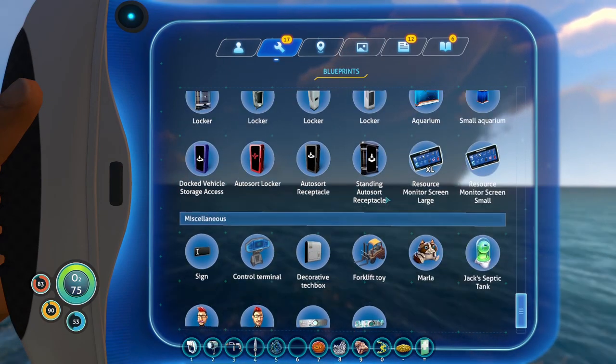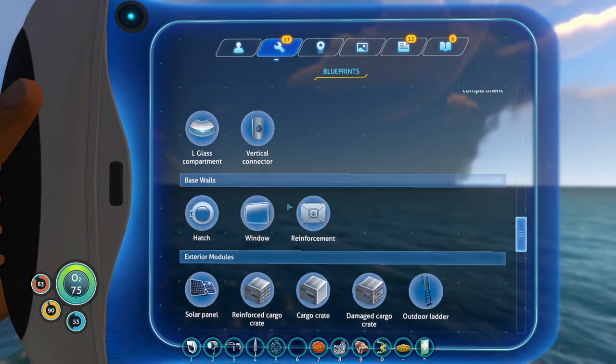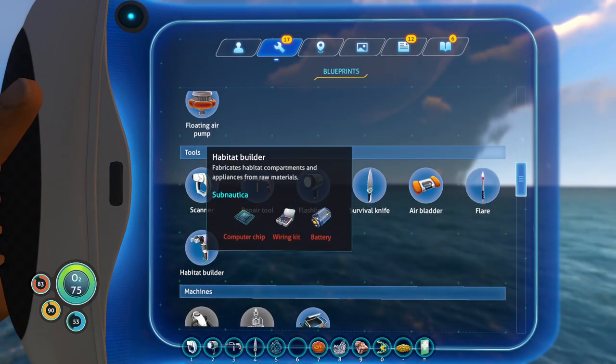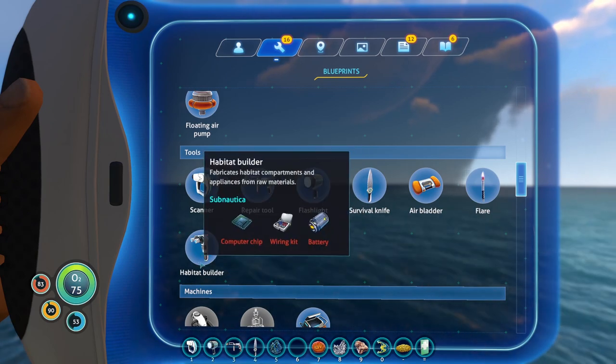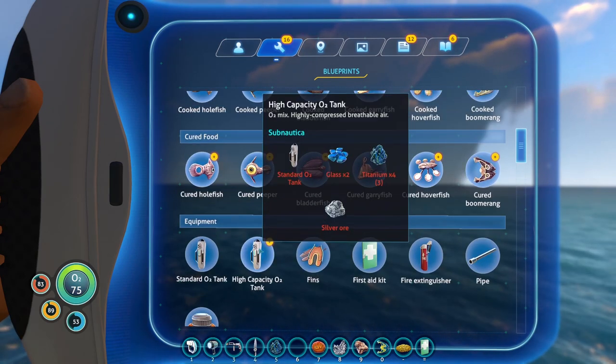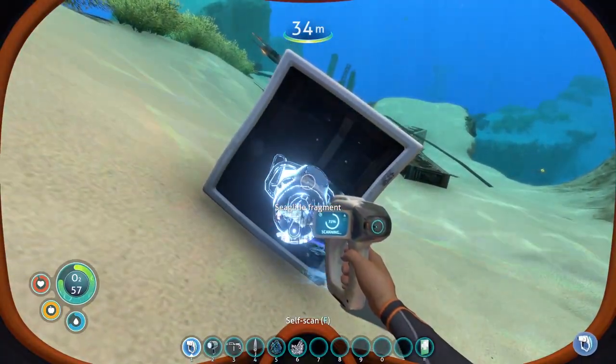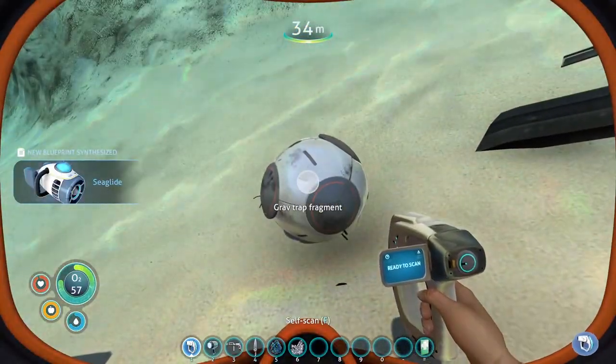I really want to get into at least a little bit of base building. So what I'm going to do is search around for the sea glide - I'll bring you back if I find that. Then we're going to get started on the base build. We can now make the habitat builder - we've got to get a few supplies for that. Sea glide fragment right next to the base place - really not far away.